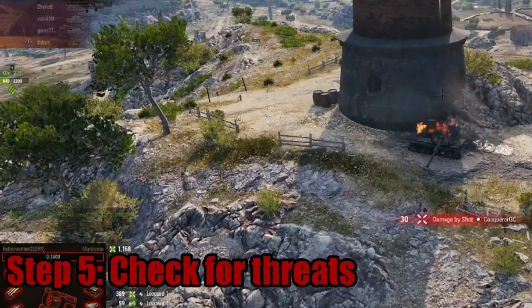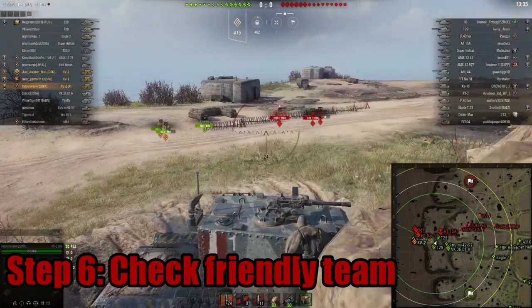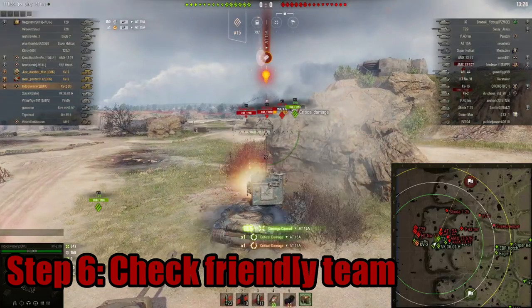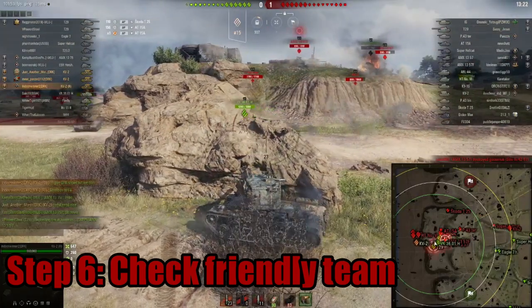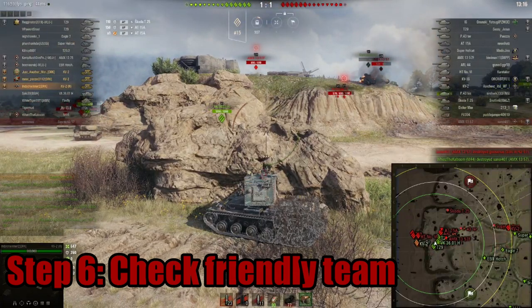Step six: check the friendly team. Check what tanks are most powerful on your team — top tier heavies, strong friendly platoons, a large amount of a certain class. If your team has a large amount of mediums, take advantage of that — follow the group and form a wolf pack. Take advantage of a team with lots of strong tank destroyers by spotting for them.